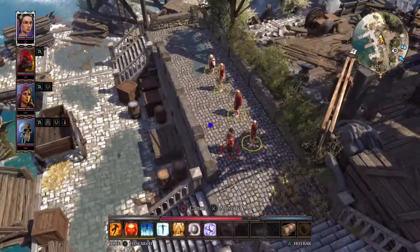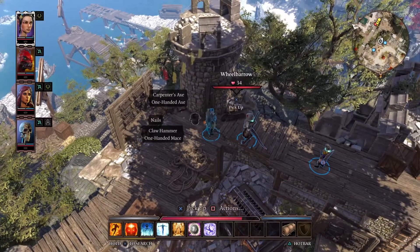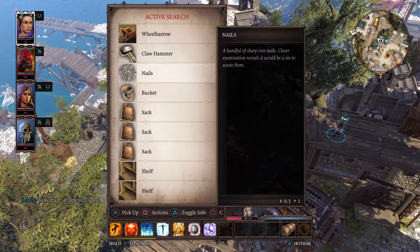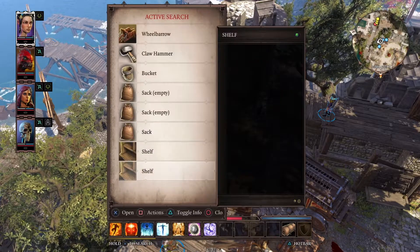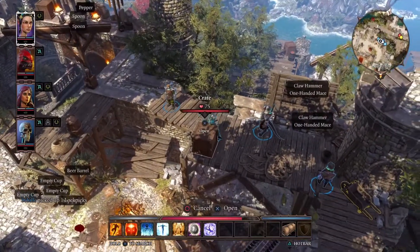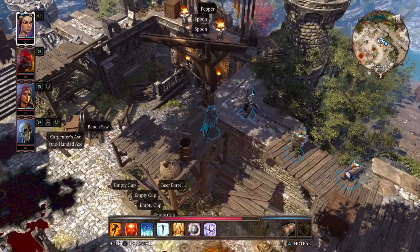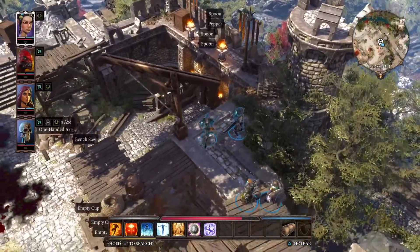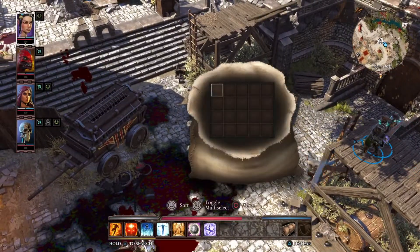Excuse me one second, sorry about that. As you can see, there's a bunch of people even here and I will need to fight everything. Claw hammer. I might get some interesting things. Lock picks — probably don't need that. Just a whole bunch of spoons. What's with all of this carpenter stuff?